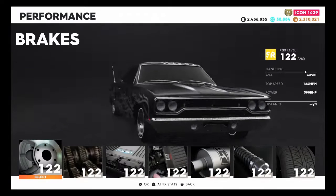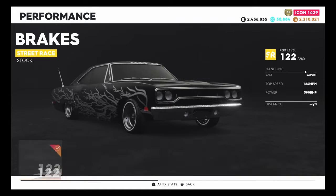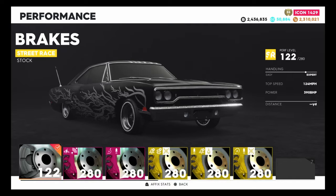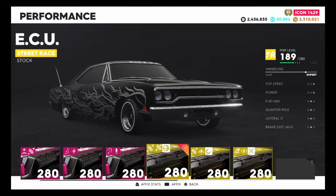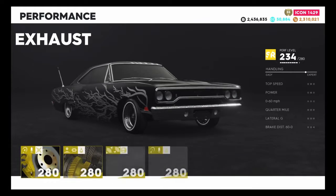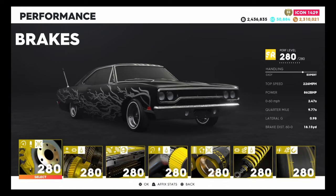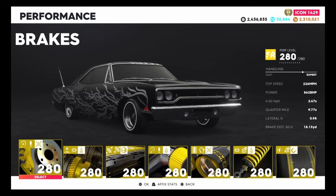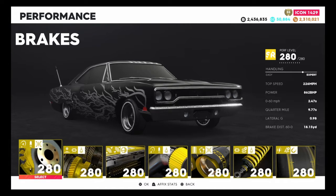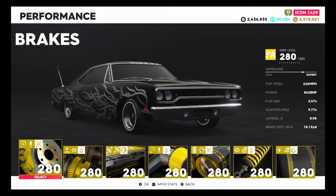Let's get into the performance of this vehicle. As you can see it is a street racing vehicle with a base performance level of 122, with a top speed of 124 miles per hour and 390 horsepower. Let's put on some 280 parts — gold parts — to give this vehicle the best treatment possible. With all 280 parts on, it has a top speed of 226 miles per hour with 862 horsepower, 0-60 in 2.47 seconds — pretty fast for a low rider — a quarter mile in 9.77 seconds, and brake distance 60-to-0 is 18.15 yards.